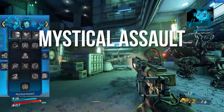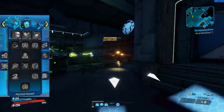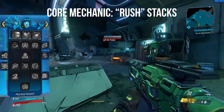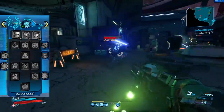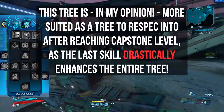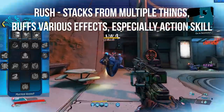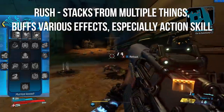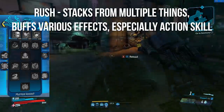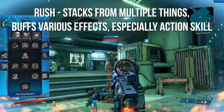The last tree is Mystical Assault, and its ability is Face Cast, which is just a straight-line damaging ability. The tree's core mechanic is called Rush — this Rush effect gets applied through different things and affects a lot of things, making it so that comboing gunshots and your action skill is very effective. As the last point in this tree makes the entire tree way more powerful, I would recommend respeccing into it later and not starting with it. Rush gets applied through killing enemies and elemental effects, and enhances your action skill damage and elemental effect chance. It gets enhanced even further by your final action skill, doubling the stacks and giving you 50% of your stacks back when killing an enemy with your action skill.